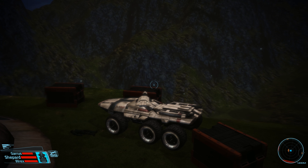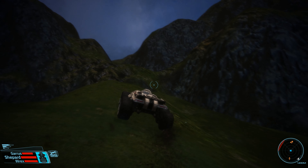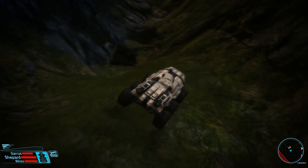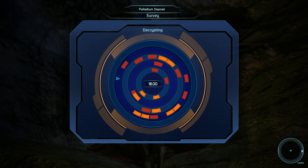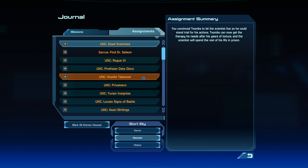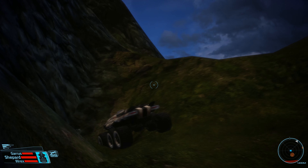Alright, we're done with the facility, done with pretty much everything here. Let's go get this and try to find the other mineral — there's always two per planet — and we'll be done with this rock. Then we'll head to the other part of the Kepler Verge, and hopefully that is Garrus' quest. Let me just check my journal — where does it say he is? Kepler Verge, Herschel system. Yeah, that's what I thought — we've got time for that.